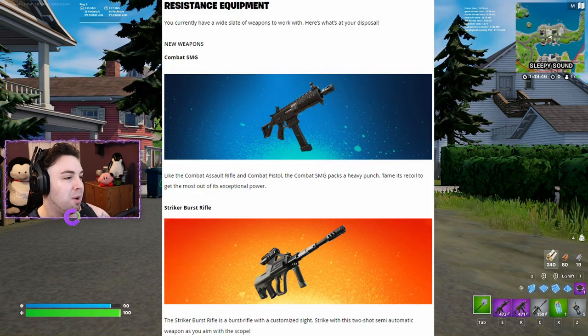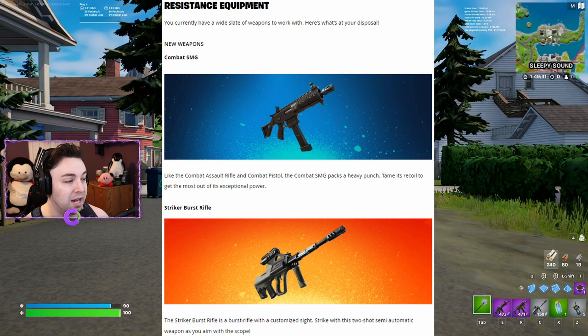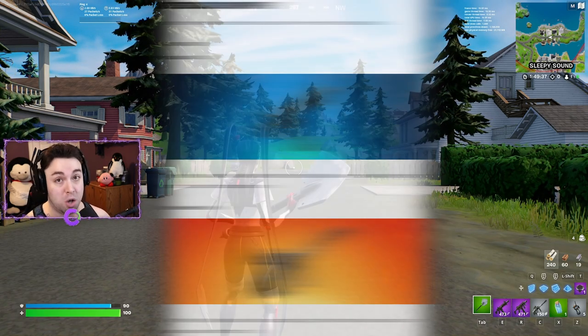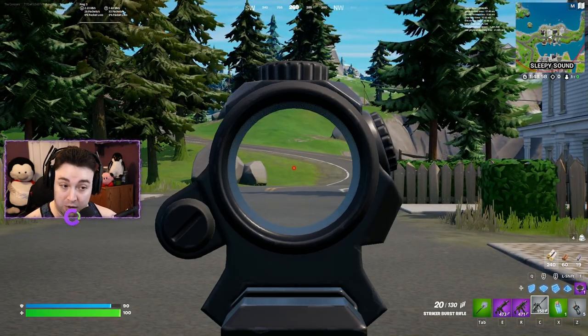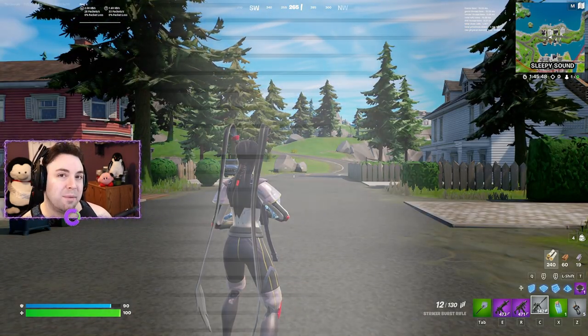The striker burst rifle is a burst rifle with a customized sight — a two-shot semi-automatic weapon. It's similar to the previous burst assault rifle, but when you aim down sights you get a dedicated scope reticle. Here's how it shoots without the scope versus with the scope.